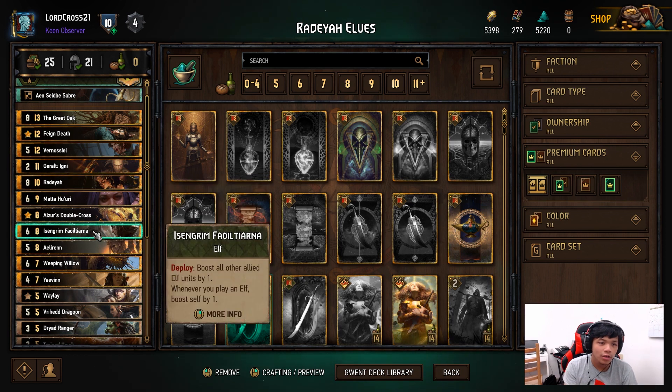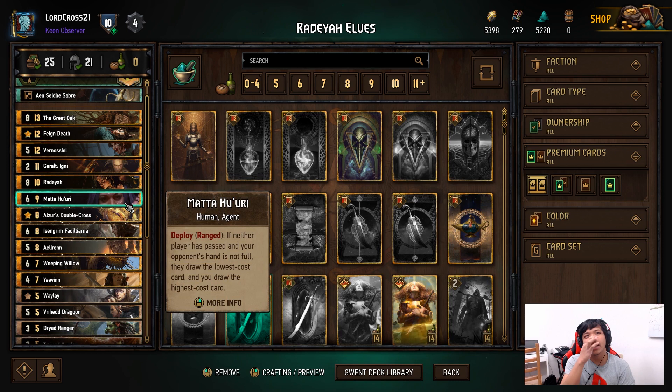Rodea is also good setup for Isengrim to get more boosts off on the elves. Mata is good again — you have a bunch of expensive cards and want to be able to use all of them. Mata is a pretty good way to draw, guaranteeing at least one of those three expensive cards, which you'll definitely need. You can even mulligan one if you get them all in the first round, because you don't want to use all your powerful cards early.